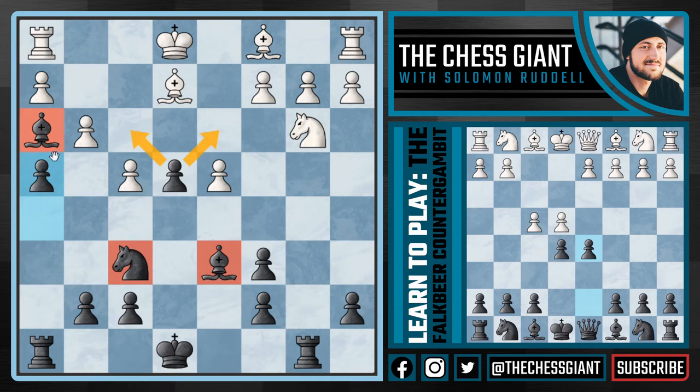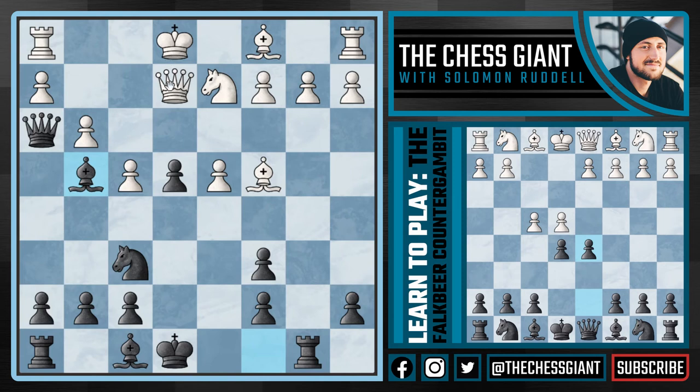We have a strong pawn on h4 ready to take on g3, a strong rook on b8 putting pressure on the knight and not allowing it to move or else the b2 pawn could drop. Black still has very good attacking chances as well as a space advantage. The more space you have in chess, the more room you have to move your pieces around, so having a space advantage is vital. After Qf1, black still has some good attacking chess.